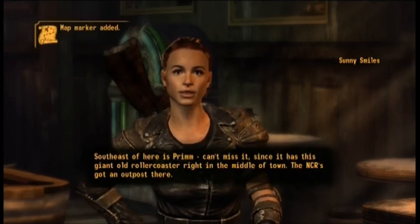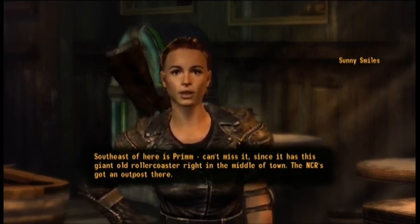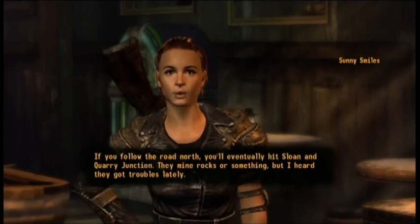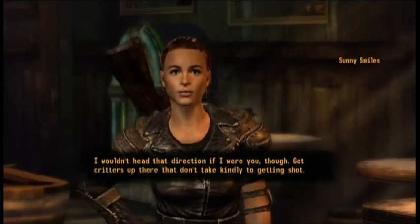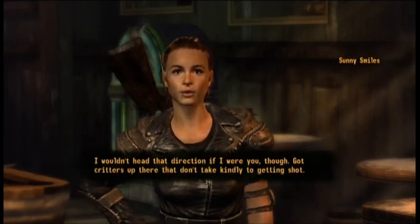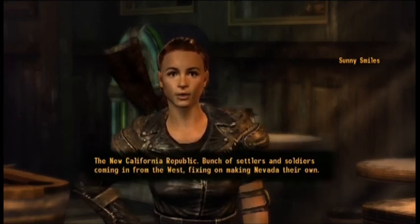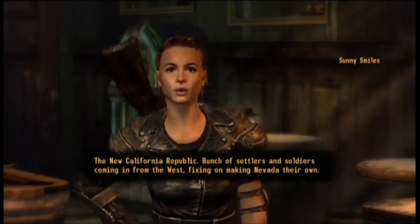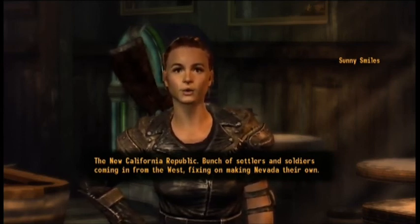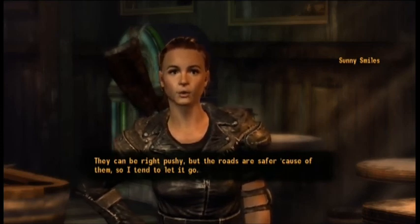Sunny: 'Southeast of here is Prim — can't miss it, it has the giant old roller coaster right in the middle of town. The NCR's got an outpost there. If you follow the road north, you'll eventually hit Sloan and Quarry Junction. They mine rocks or something, but I heard they've got troubles lately. The New California Republic — bunch of settlers and soldiers coming in from the west, fixing on making Nevada their own. They can be right pushy, but the roads are safer because of them, so I tend to let it go.'